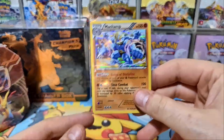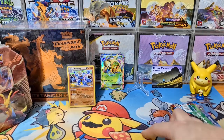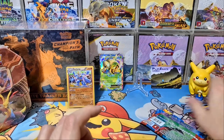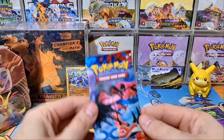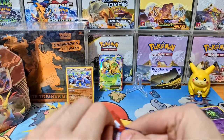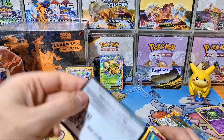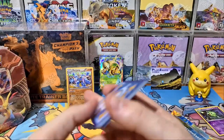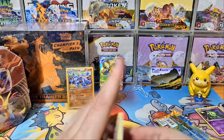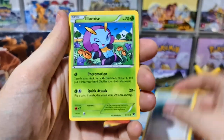Back then, holos were just as good as EXs because you'd only pull maybe two or three EXs per booster box on average — the pull rates were very low. And then XY came out in 2014. There's no Charizard in the XY base set, but there is a beautiful Full Art Venusaur and Full Art Blastoise I'd love to pull, plus Xerneas and Yveltal cards. These packs didn't come with Energies, so you do three from the back for the pack trick.